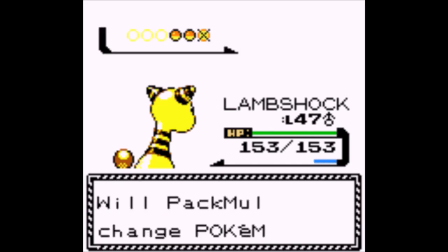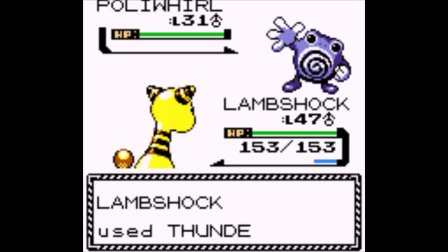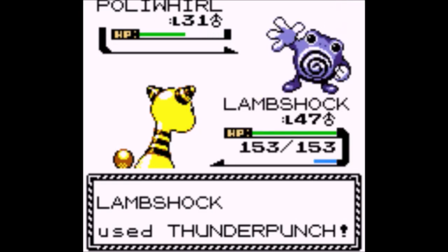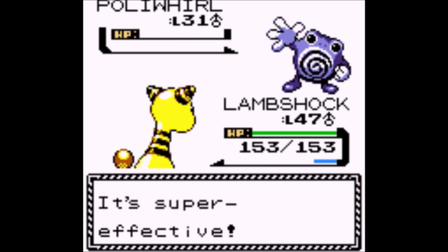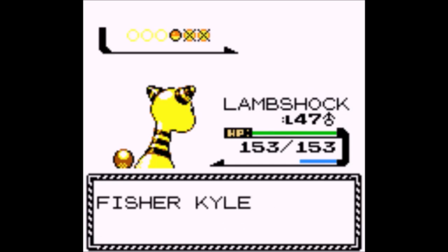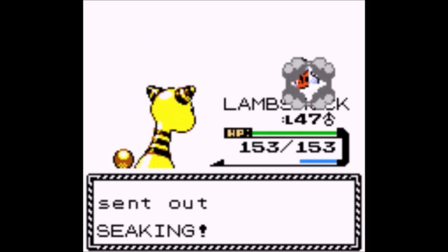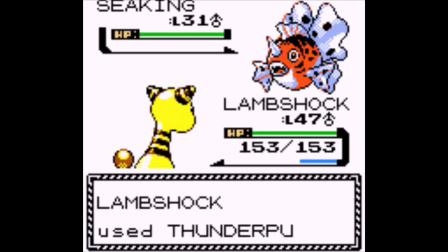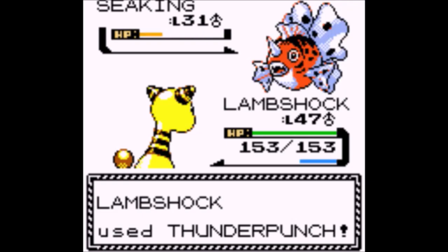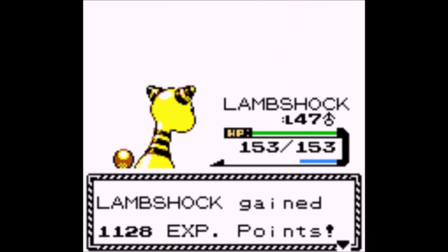Lucario — of course. They've got Inner Focus in the base. Steadfast is usually pretty good, or Justified, one of those two. Inner Focus is still good too — because Inner Focus got buffed: your attack can't be lowered, you don't get flinched, and any time you would get flinched, your attack goes up.